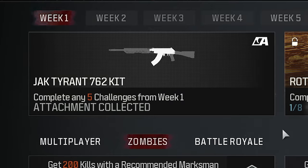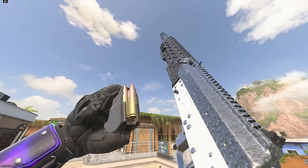We got a new aftermarket part, and that's the Jack Tyrant 7.6 2 kit for the longbow. It turns this sniper into a harder-hitting rifle. So let's go see if it's any good in zombies.